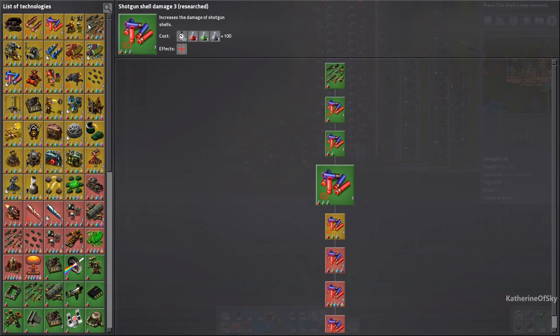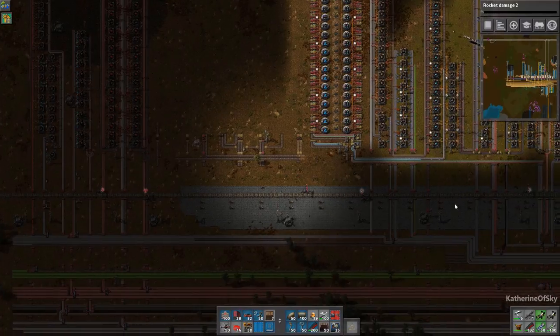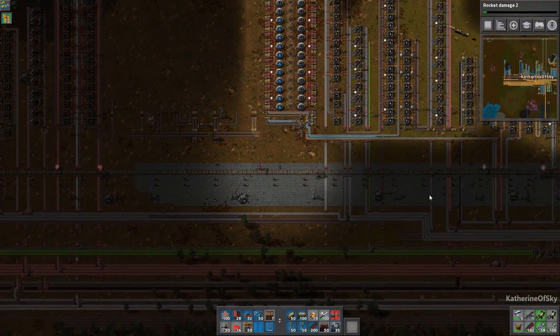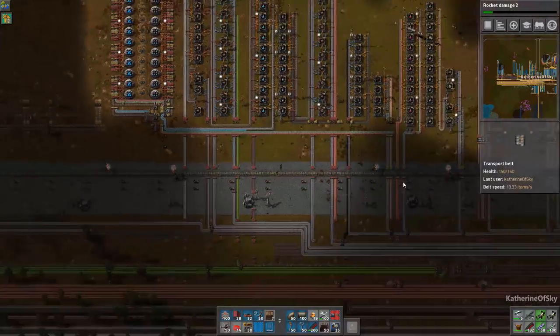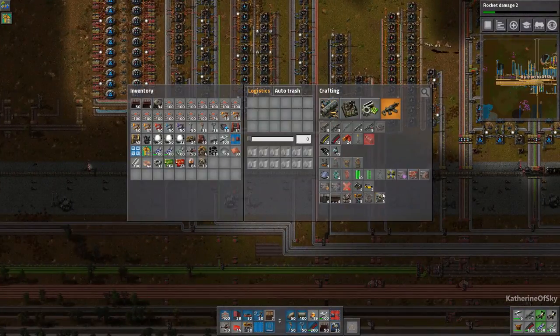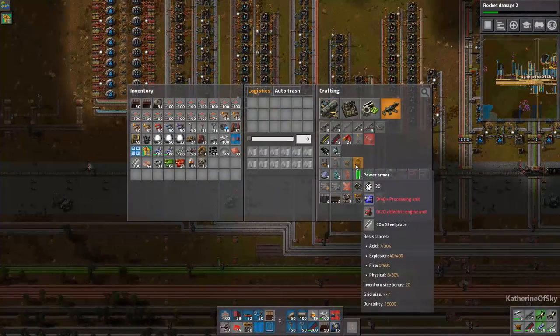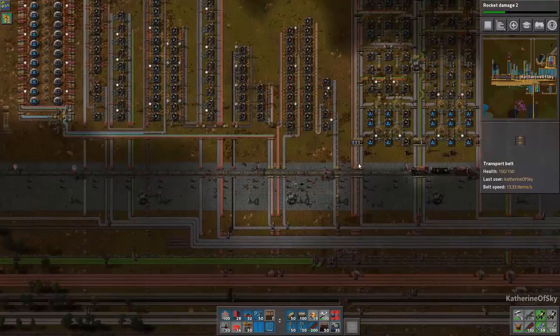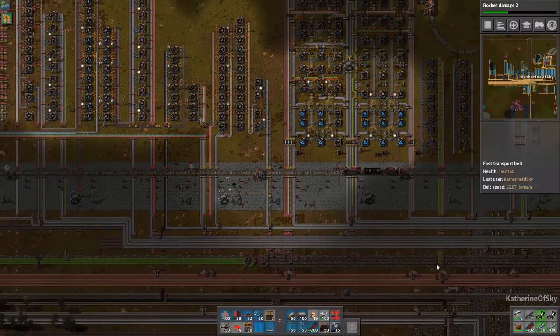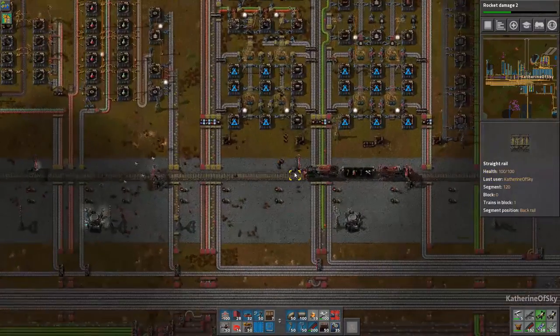Let's get some research going — we'll just let anything that wants to go, let it go. With this I think I want to try to create some power armor. The only thing we'll need is processing units for that, though I'm reluctant to make them because look at this green circuit situation — it's horrible.